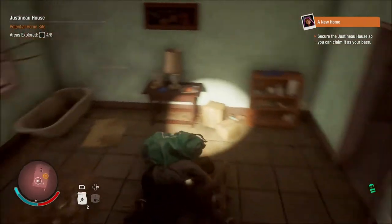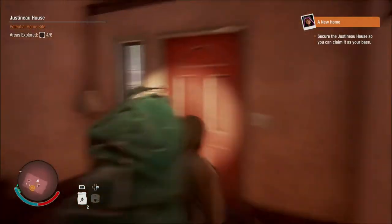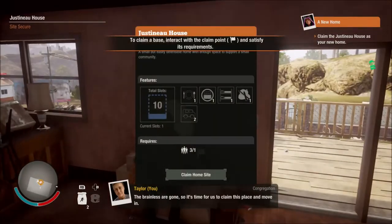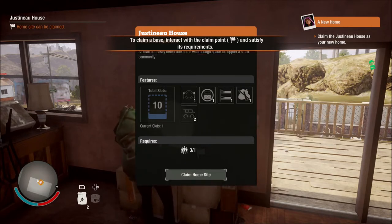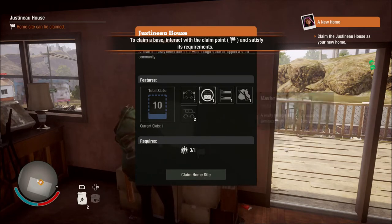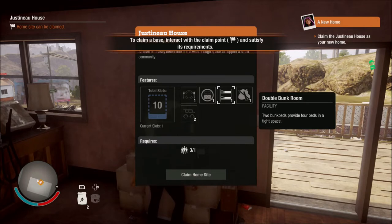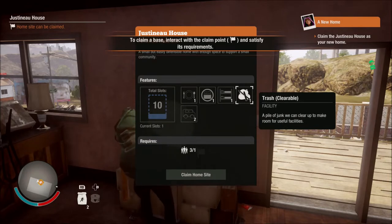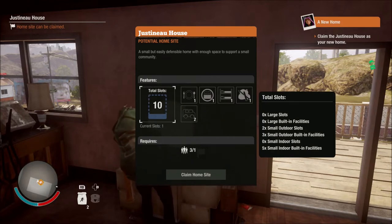There's another zombie right here - they already killed them. Now we gotta go up top. So it's time for us to claim this place. It's a place for three people - we're up to three people so we're good. So we're gonna get a kitchen, a master bedroom, a bunk room. We've got plenty of rooms basically - a trash area, a clearable, and a parking spot. Let's go claim this as our home.